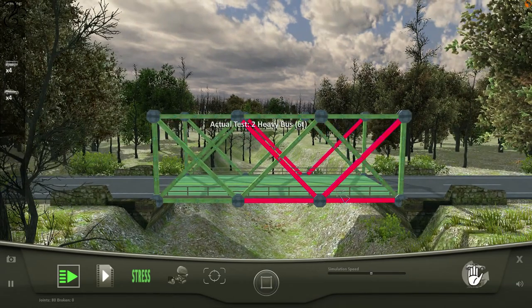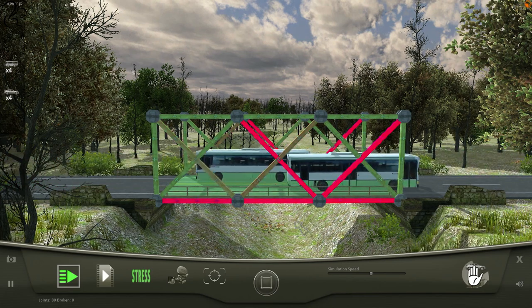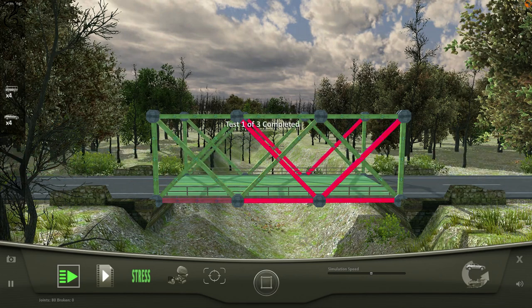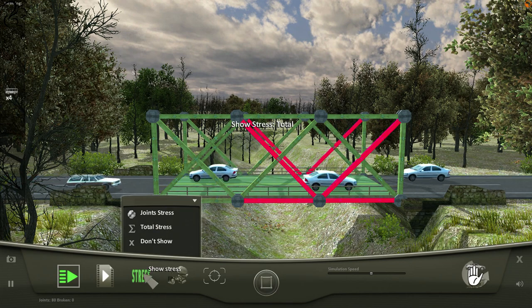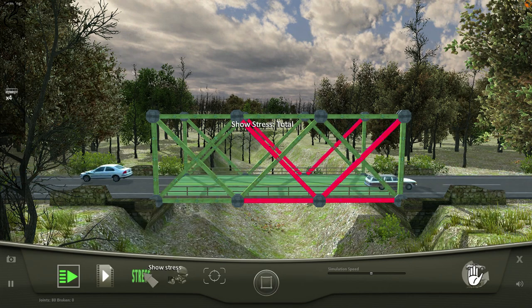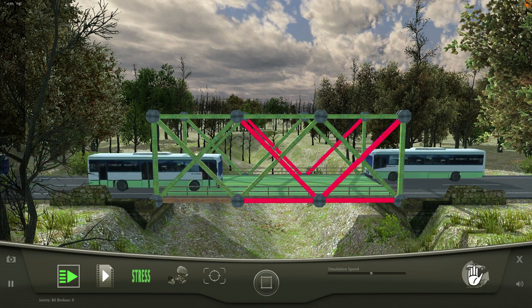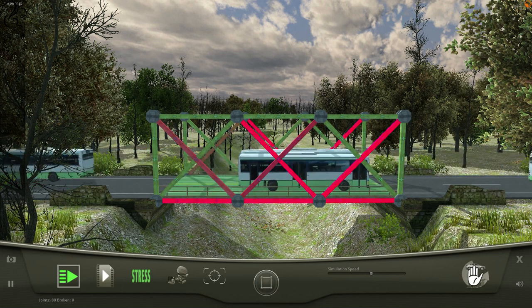It's a lot of stress already though — look at that! Two buses — oh no no no no! Oh wow, that's stronger than I thought! That's amazing. But the bridge by default has all this stress on it. That's really impressive. Why does it have all this stress down this side and not that side? A 12-ton bus — oh shit!